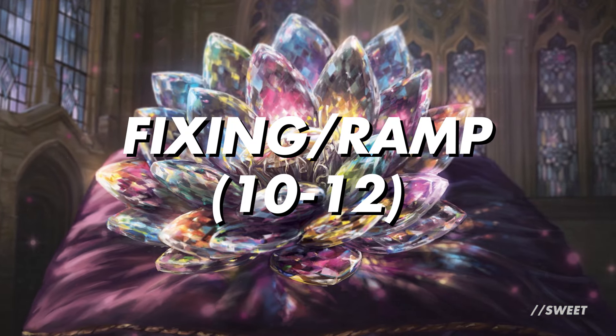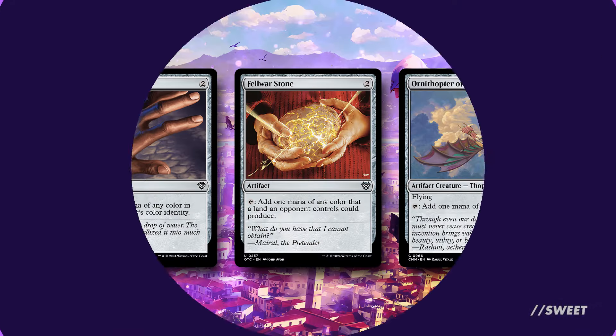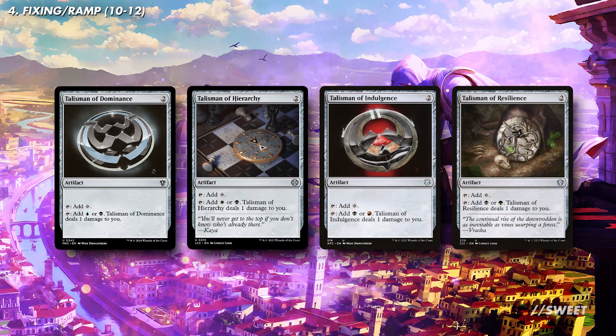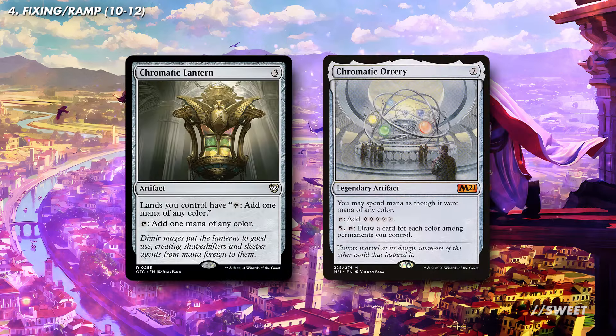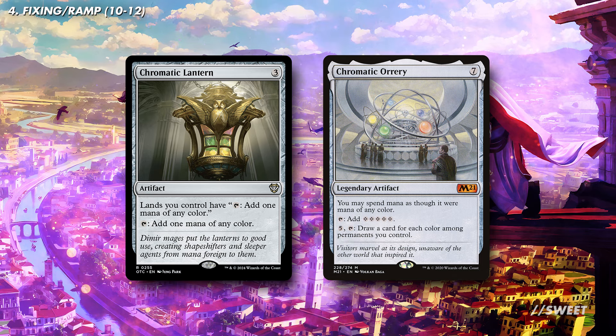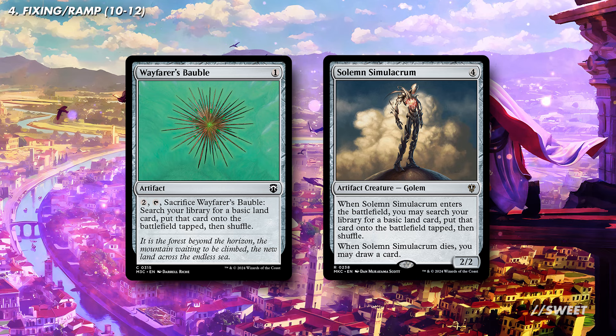Moving on now — in a 5-colour deck, getting the right colours of mana is just as important as getting more mana in play. That's why we've combined our ramp and fixing into one large category. First up we have mana rocks like Arcane Signet, Fellwar Stone, and Ornithopter of Paradise — these can importantly generate multiple colours of mana and are probably the best bits of fixing and ramp in the deck. For more mana rocks, I would personally recommend the Talismans that can tap for black mana. This is a mono-black deck splashing other colours, so these Talismans are great at ramping ahead and fixing for splash colours. We also have more expensive options that let your lands tap for any colour: Chromatic Lantern is nice and cheap on the wallet, and Chromatic Orrery is more expensive but does a similar thing while generating a bunch of mana and being a card draw engine. We then have colourless land tutors with Wayfarer's Bauble and Solemn Simulacrum — fantastic ways of ramping and fixing no matter what lands you've drawn.